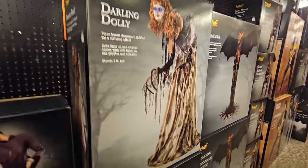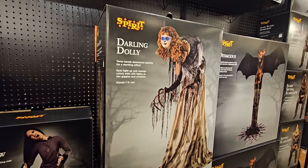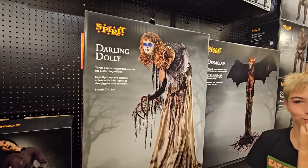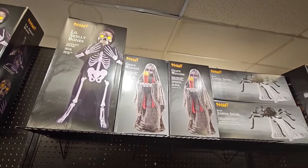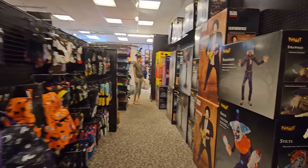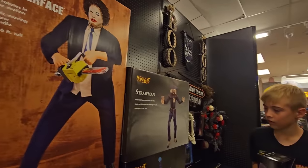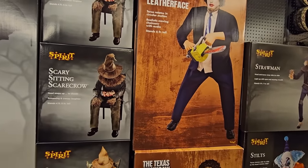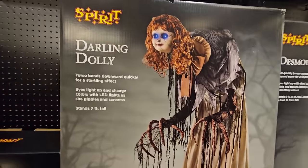We've got two darling dollies, one and two. We might get her today, guys — I think we're gonna get her because I've got a coupon for 20% off, and they have Grave Watcher. The first time I found her, I want her. I'm getting Grave Watcher, and you're gonna get Darling Dolly. Yep, getting Darling Dolly — getting both of them!